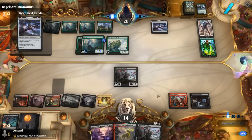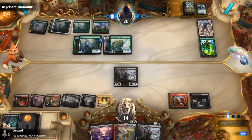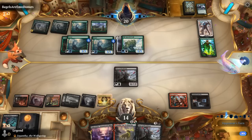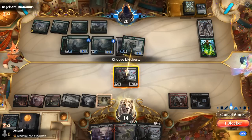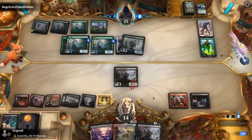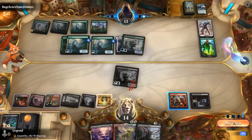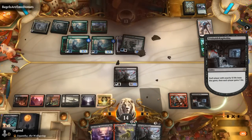So glad we stuck around. It's possible they didn't have a Leveler to search up. We're at 14 so we're not in danger of dying — which is maybe why our opponent didn't attack with their 3/3s. Opponent is at 13 on untap, and that should be game. Awesome, on to the next one.